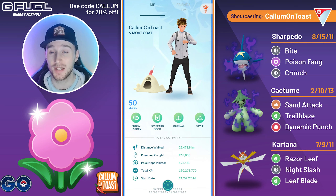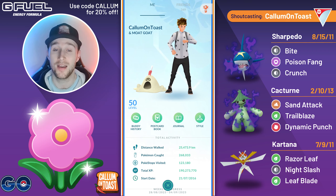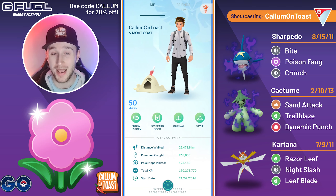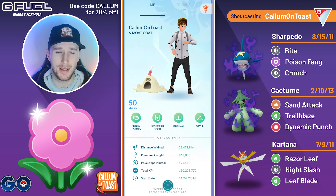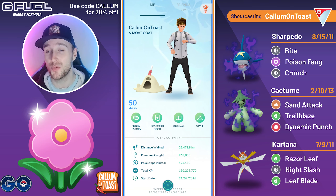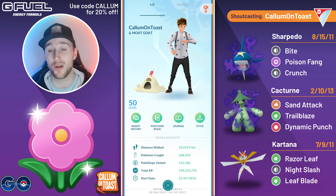I've decided to revisit a team that I ran last time we had this cup, with the three most attack-weighted Pokemon available: Kartana, Shadow Sharpedo, and Shadow Cacturn. Shadow Cacturn has actually had several move updates since then, gaining access to Trail Blaze and Sand Attack. This team does rely on a lot of fast move pressure, which will seem a bit hypocritical given that I've been calling out other YouTubers for promoting toxic teams recently, but I can assure you nobody else is going to run this team.